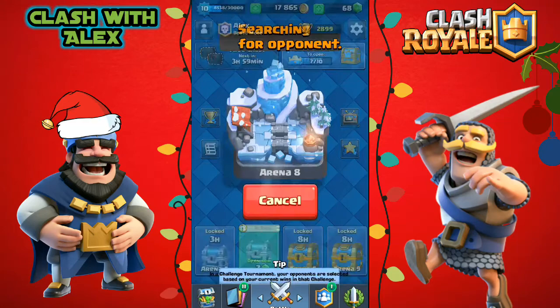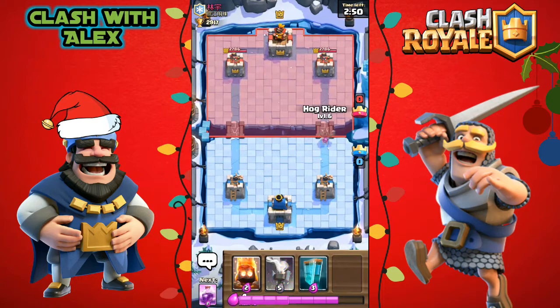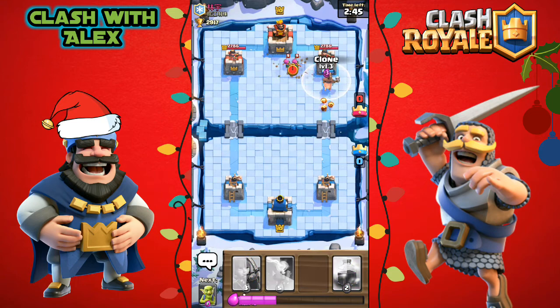Let's get into another battle. Our opponent is at 2,917 trophies. We started off with a hog rider, so let's put a hog rider, some fire spirits, and a Clone Spell down. The cloned hog gets one shot in before the mega minion hits it.